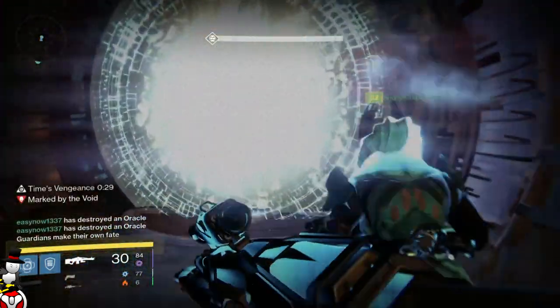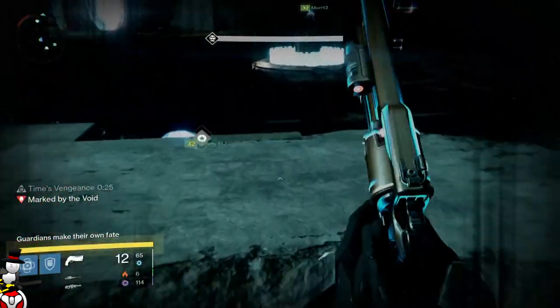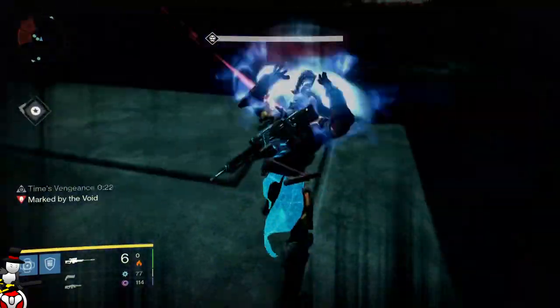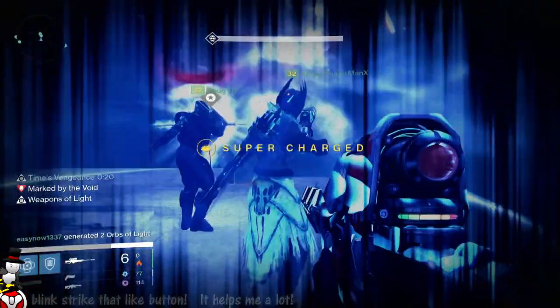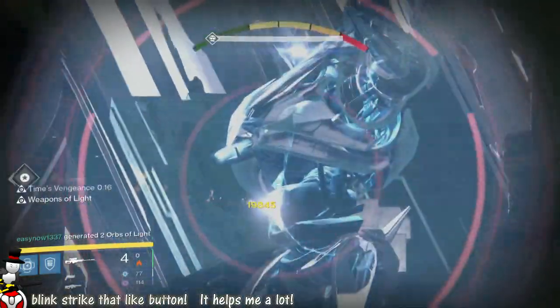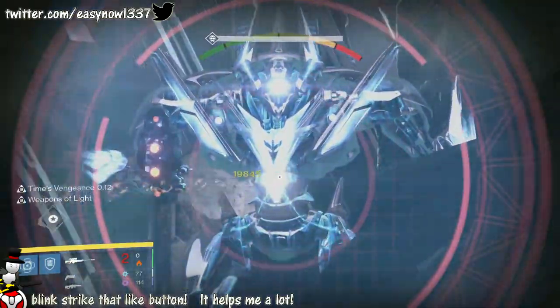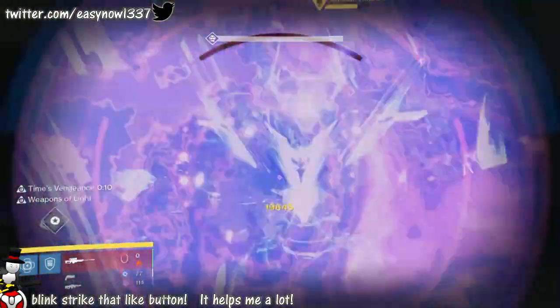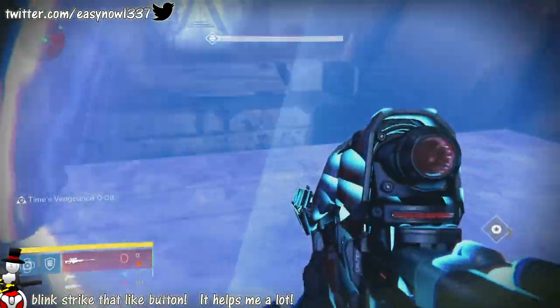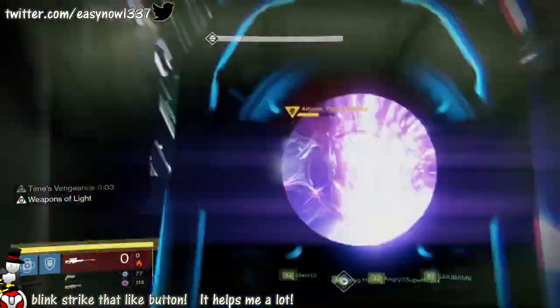Going through all the different areas and sections where you can get loot, I managed to get a chest piece and a helmet for the Titan. Not too fussed about them, but it's nice to have them drop — they look pretty cool. I may choose to upgrade them to the new defense level and use them as armor if they seem good enough. So I got a chest piece and a head piece, as well as the Fatebringer and the Praetorian Foil.